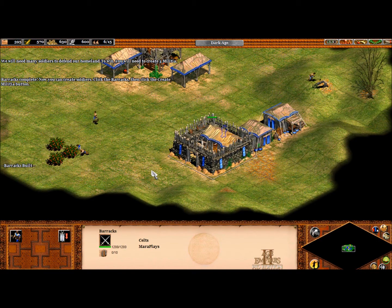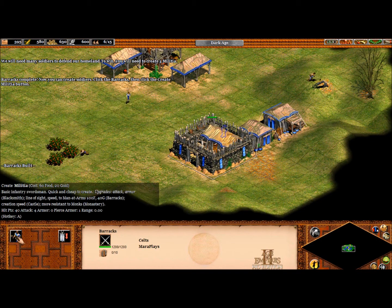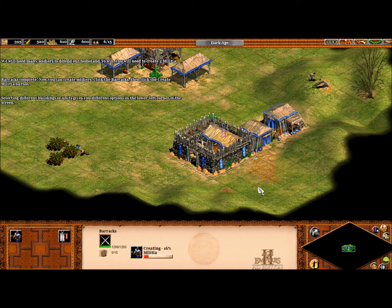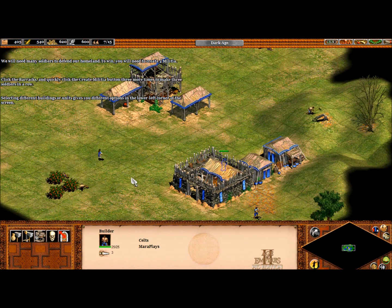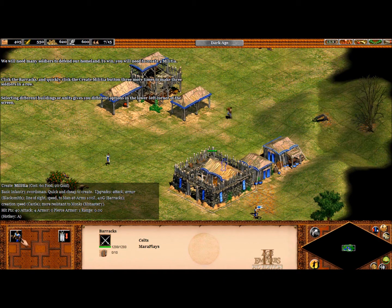Now you can create soldiers. Click the barracks, then click the create militia button. Selecting different buildings or units gives you different options in the lower left corner of the screen. I'm going to set a gather point right here, which is just done by right clicking. That's one militia unit. Create three more and you'll have enough soldiers to protect this area and win the scenario. Click the barracks and quickly click the create militia button three more times to make three soldiers in a row — one, two, three.